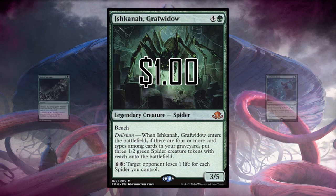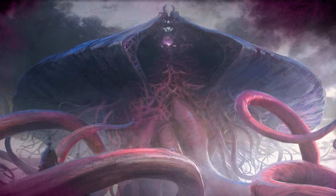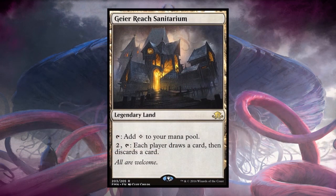Ishkanah is the only legendary spider, so if you want a Spider Spawning deck or love Arachnogenesis and want to go all in, she's the way to go. Wizards is always printing new spiders, so the next time a really great spider appears you'll be glad you have an Ishkanah in your binder. Briefly — Geier Reach Sanitarium is a loot land at 50 cents, just buy it.